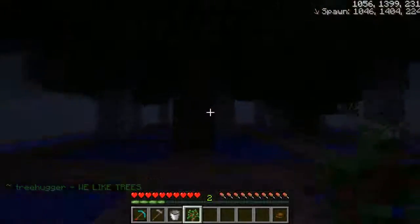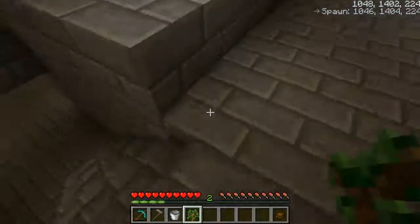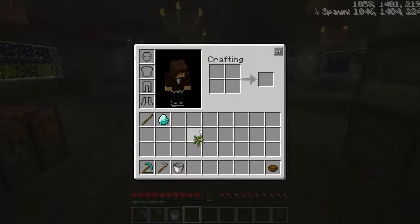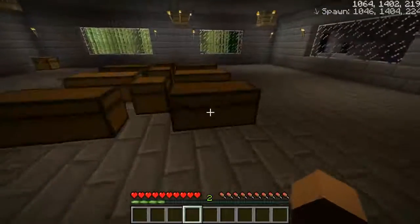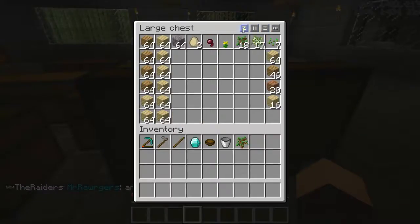Now let's show you the Inventory Tweaks. I've got stuff scattered around in my inventory — as you do. Press R and it sorts itself. Go into a chest, press R — or actually you have to press one of the buttons up here — and you can sort it anywhere you would like.